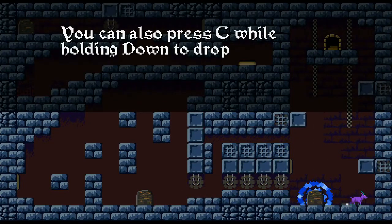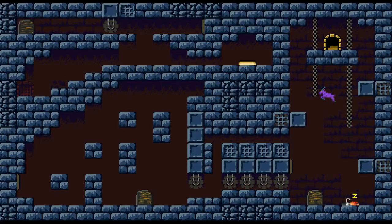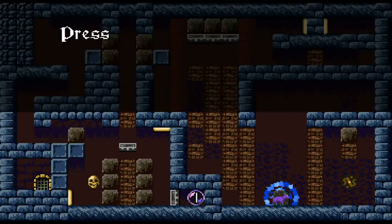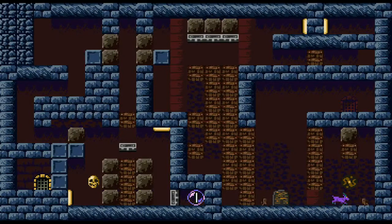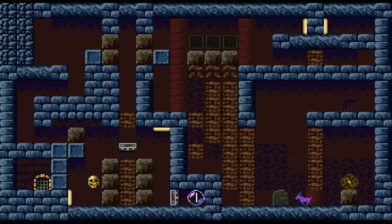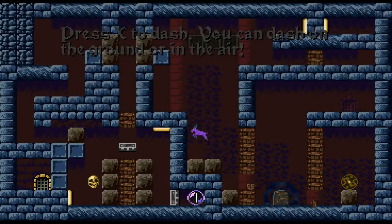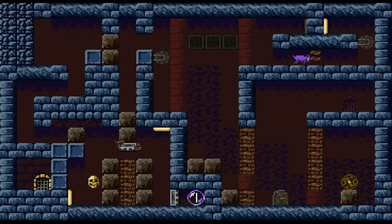So you can also press C while holding down to drop him in place. Let's just go do that and come through here. Press X to dash — dash on the ground or in the air. Now what is this? I think you have to do that. And somehow that makes things work which results in that. So let's go break through here and then come up here, which will allow us to go over here.